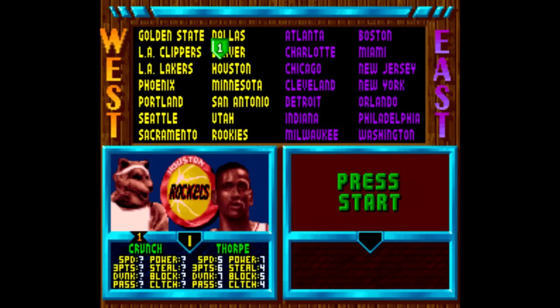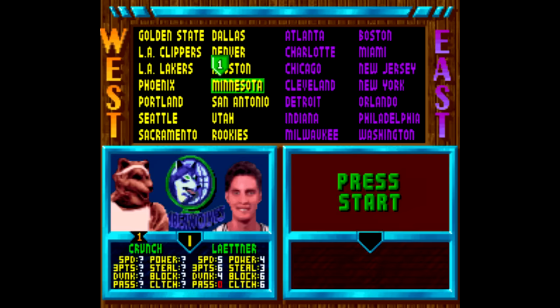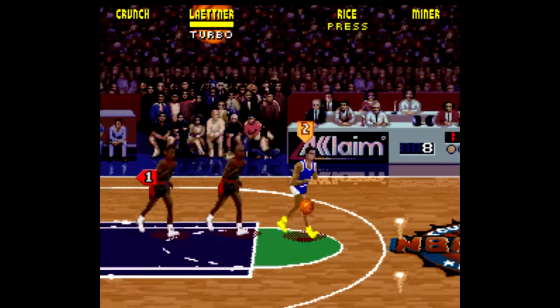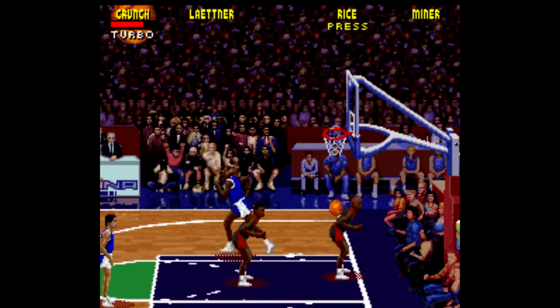Plus, this one has all sorts of goofy characters you can unlock — everyone from Randall Cunningham to DJ Jazzy Jeff to Bill Clinton, or my favorite, Crunch, the old Timberwolves mascot. You can also put in codes that make you ridiculously overpowered, like being able to dunk from anywhere. It's always good for a laugh when you see a wolfman dunk from the other team's baseline.